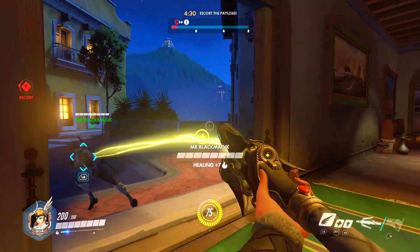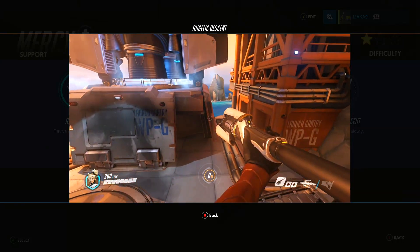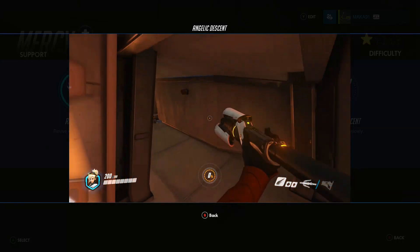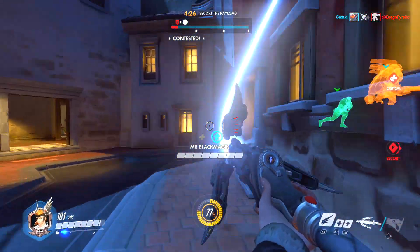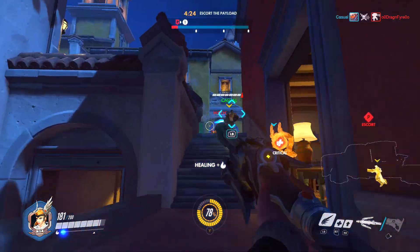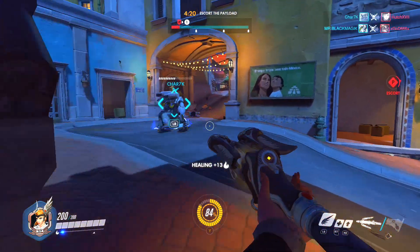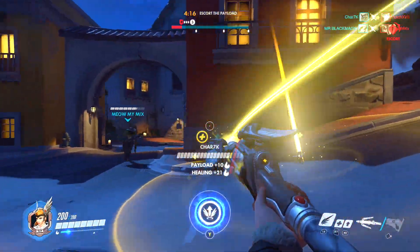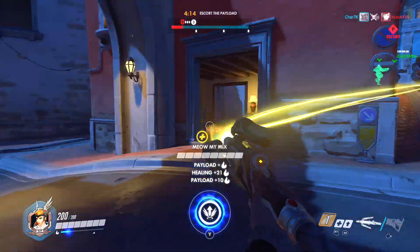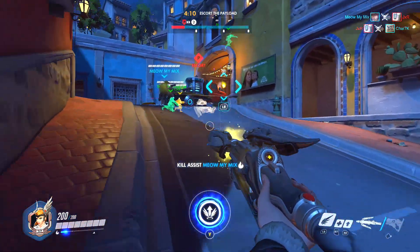Getting into a few more details, let's start with her passive ability which is called Angelic Descent. This allows you to hold a button while falling and fall at a lower speed. This is not to protect you from fall damage — it's actually to allow you to move around the map more freely and make jumps that many characters wouldn't be able to make. Although this isn't an ability you'll be using for the entire game, this is definitely something you should keep in mind when moving around corners and trying to get from one part of the map to the other with no teammates around.